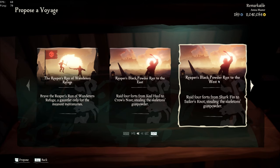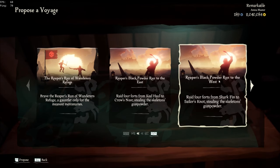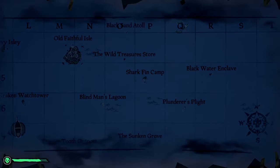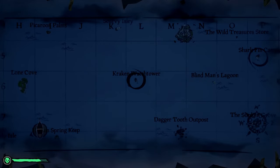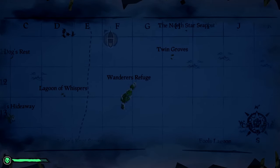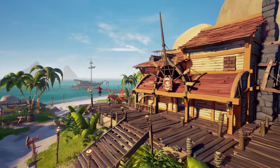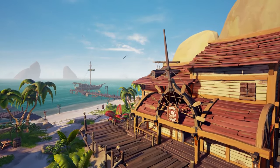For the westward variation, it is best to spawn at Galleon's Grave or Daggertooth Outpost. Activate your Reaper's Mark followed by the voyage. You'll then travel to these four forts in exact order: Chapter one, Sharkfin Camp; Chapter two, Krakenwatch Tower; Chapter three, Hidden Spring Keep; and the final chapter, Sailor's Knot. Hand in supplies at Golden Sands or Plunder Outpost depending on wind. You can complete this in 15 to 20 minutes if you're speedrunning.